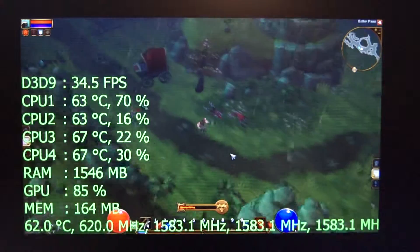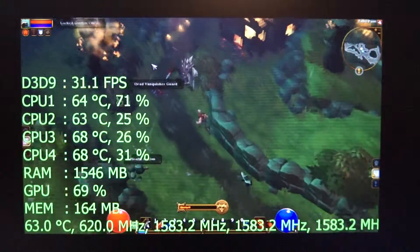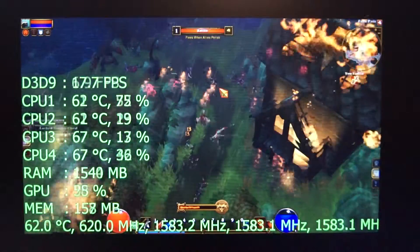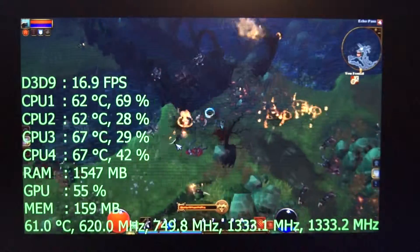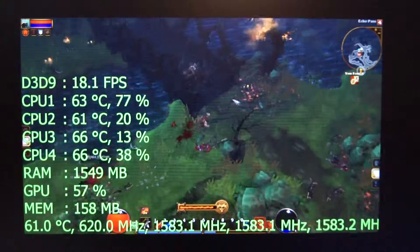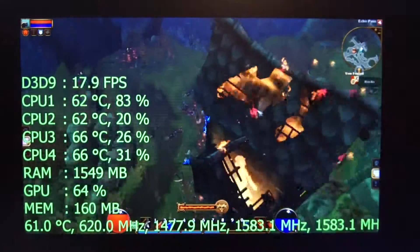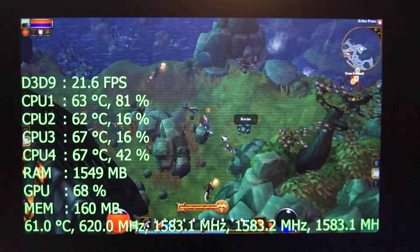Usually you would see GPU usage spike a little higher than that. There we go, it's coming up some more. I just saw it dip down to 15 frames per second — it's stuttering. I saw it dip down to 6 too. That is no bueno. Would you call that playable? Probably not. At this point I probably wouldn't call that playable. If you're willing to crank the resolution down lower than 720p, it certainly could be — maybe 800 by 600, or if you want to get really crazy, 640 by 480.